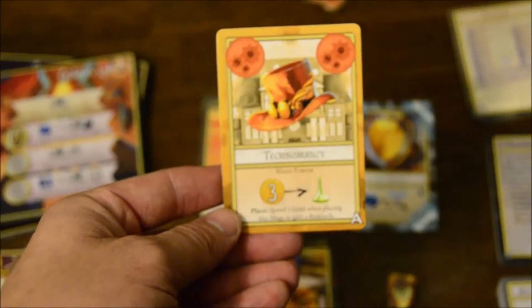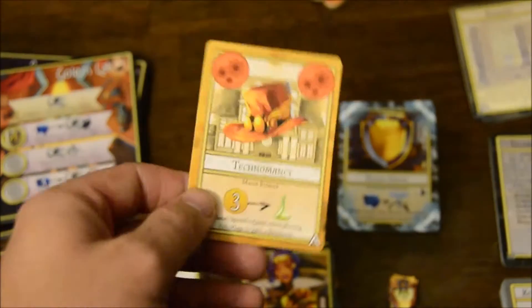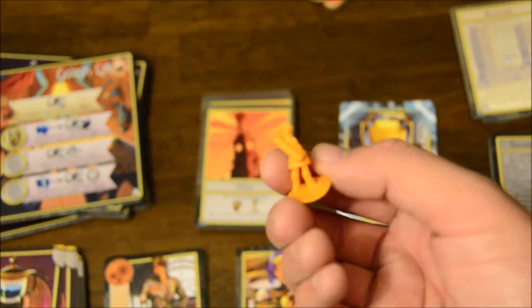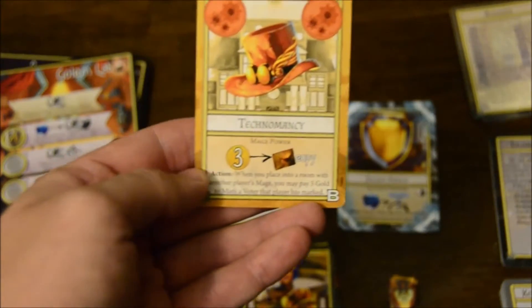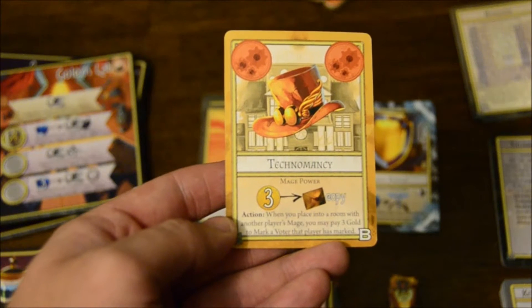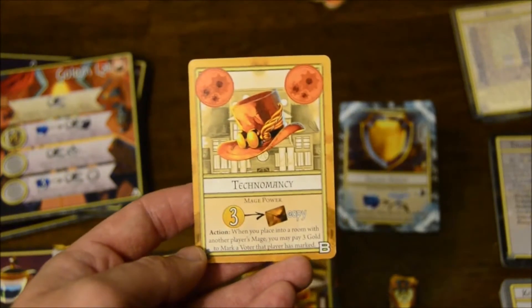The new type of worker is the Orange Workers — the Technomancers, the whole new school of magic — and they're A and B side. The A side lets you spend three coins to do a research as soon as you place the worker, not when you resolve it, but when you place it. On the B side, when you place into a room with another player's mage, you can pay three gold to mark a voter that that player has marked — so it's like you're getting secret information, spying on the person you're sharing the room with.